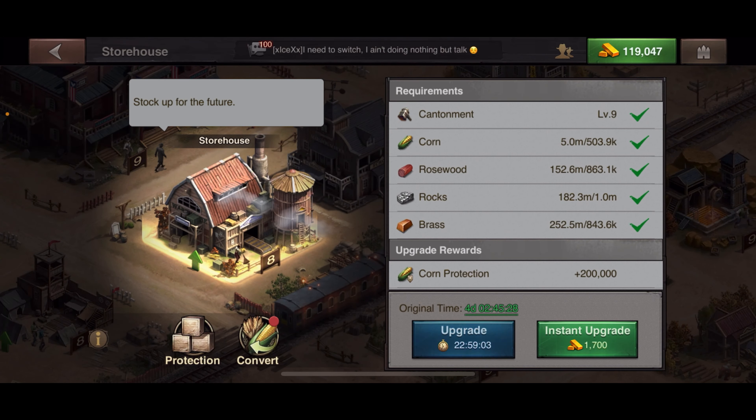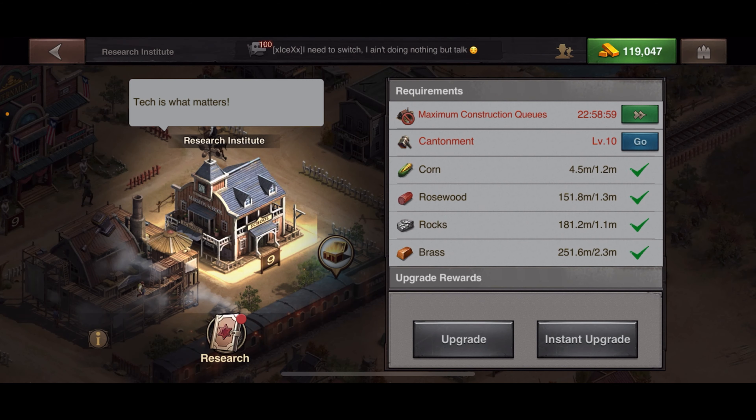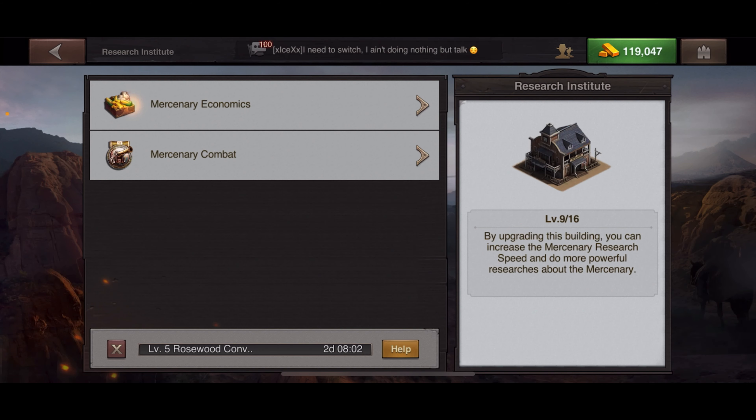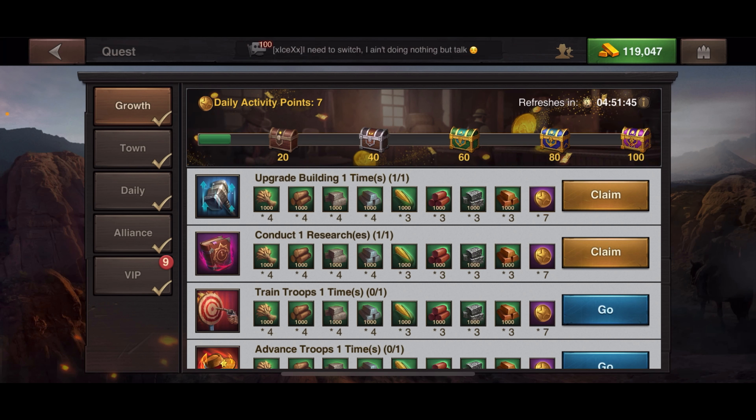Let me look at the suburban town in this account. I'm going to start a building — click on this one, start the upgrade, click help — then start a research. Let's do Rosewood — upgrade, upgrade. Then we go back down to the quest and you can see: to get the building and research quest for Growth, you need to start a building and start a research in order to claim it.